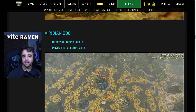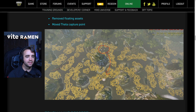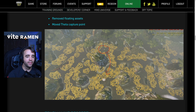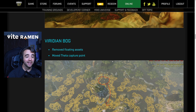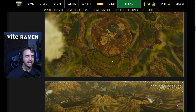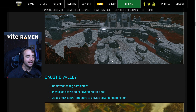Viridian Bog: removed floating assets — that's always nice. Move the theta capture point — theta was on the side and it's moved inwards, so it'll be interesting to see how gameplay works on that. And of course, Termline Desert: modified the skirmish spawn points grouped together to match conquest and assault mode — absolutely great. Thank you so much. I'd love to see that on Grim Plexus and all the other maps. The spawn points on skirmish are absolutely horrible on Grim Plexus.